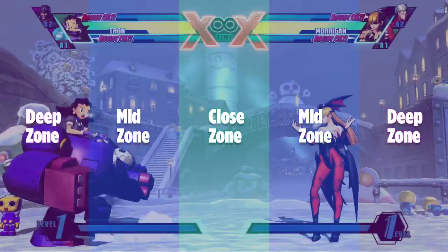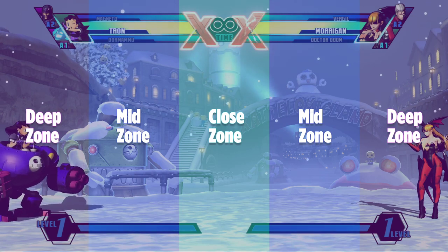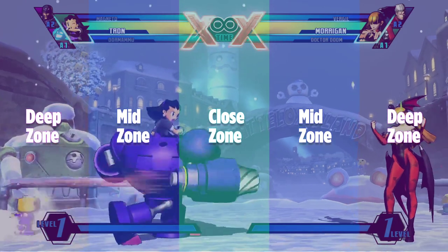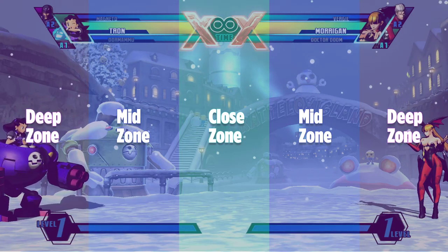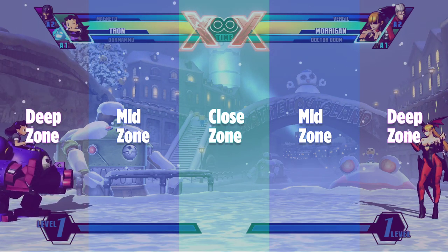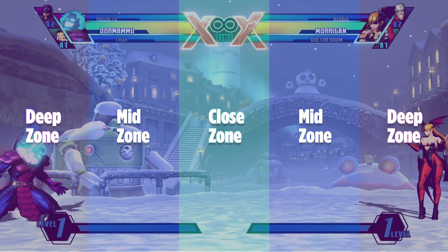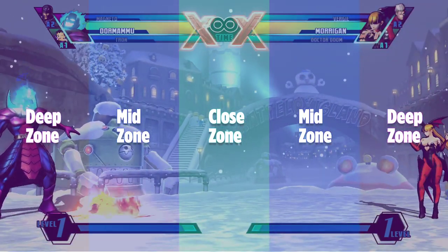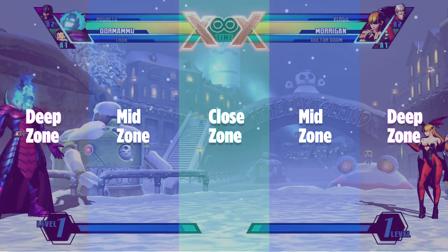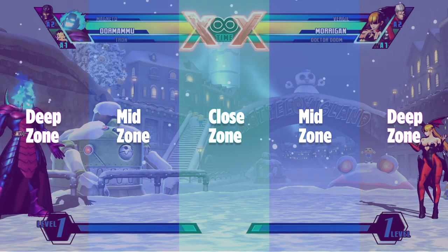This is a very basic and important concept because a lot of players don't do this. A lot of Hulk players would just gamma charge in and hope for the best, and a lot of Tron players would just drill and hope for the best. What you want to do is utilize these zones and figure out how many zone spaces you need to actually get the hit. If you're Dormammu, what zone do you need to be in to land successful zoning with a pillar, or get flame carpet setups?